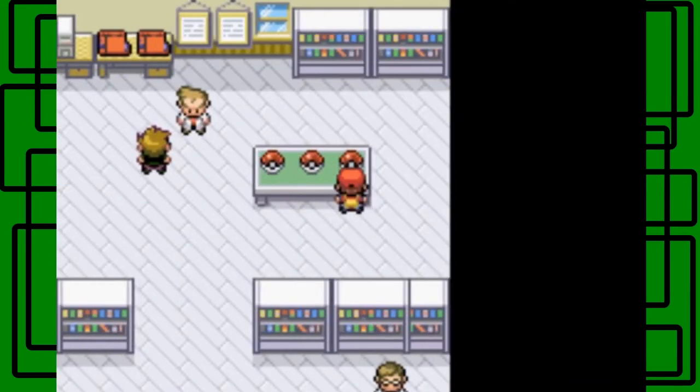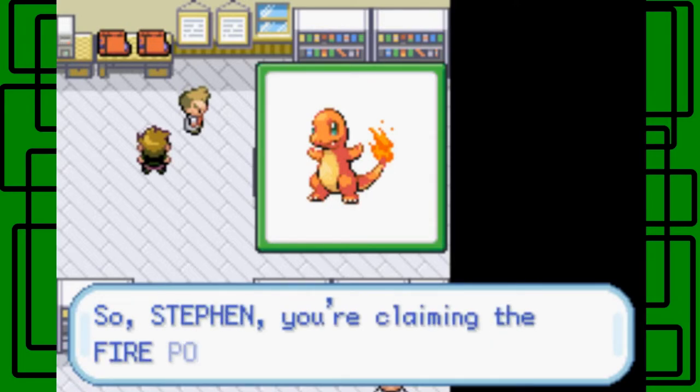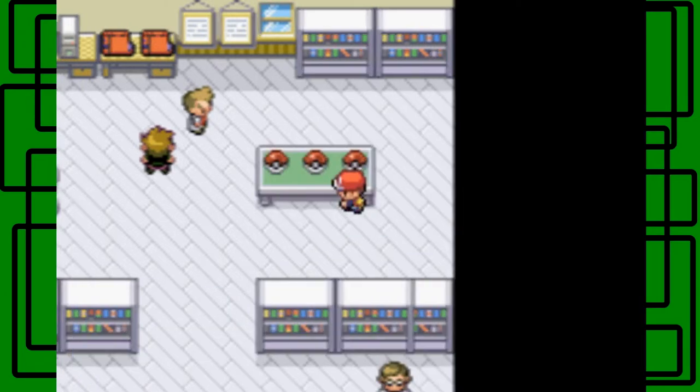I'll go from right to left, so Charmander. It's a really good Pokémon — I used it in my original playthrough, pretty awesome fire type. So Steven, you're claiming the fire Pokémon Charmander? No, I'm not.